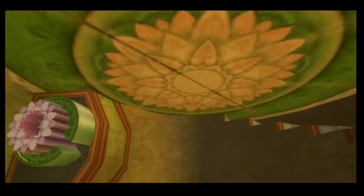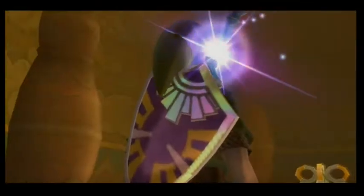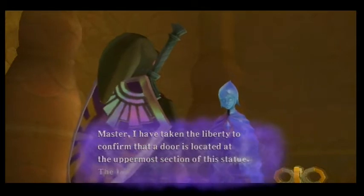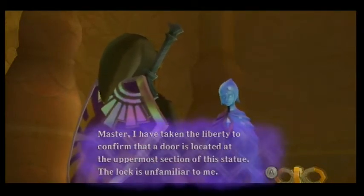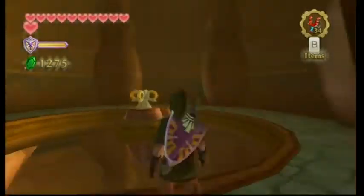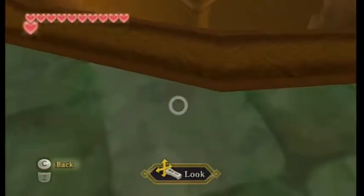So let's go through this door and see what's on the other side. I really have no complaints about this dungeon — it's probably my favourite dungeon in the game. You'll see it in this episode, but how ingenious this is, the design for this is just amazing. Fi says: 'Master, I've taken the liberty to confirm that a door is located at the uppermost section of this statue. The lock is unfamiliar to me.' There's nowhere else to go but down, and it looks like there's land down there, so let's jump.